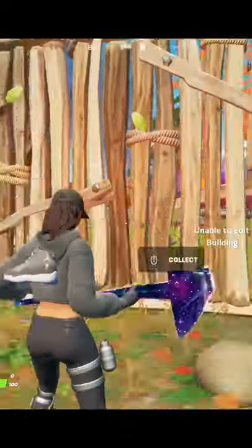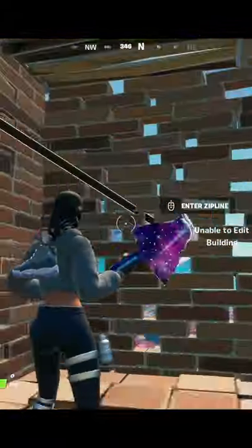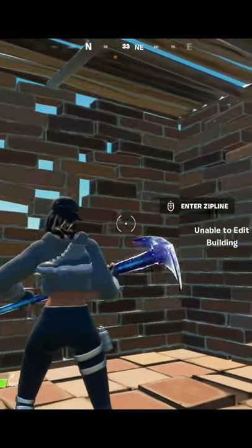Now this isn't just shadow rifts, but many interactive items like firefly jars and zip lines. Look how far I have to look away before I can actually edit this wall.